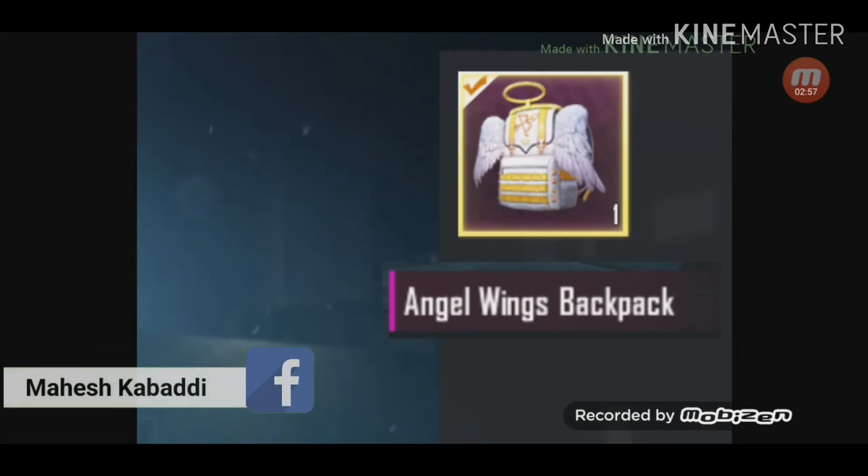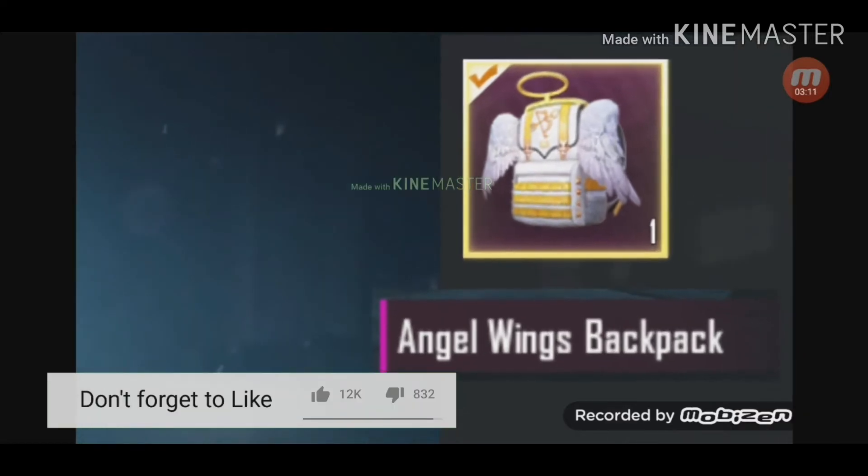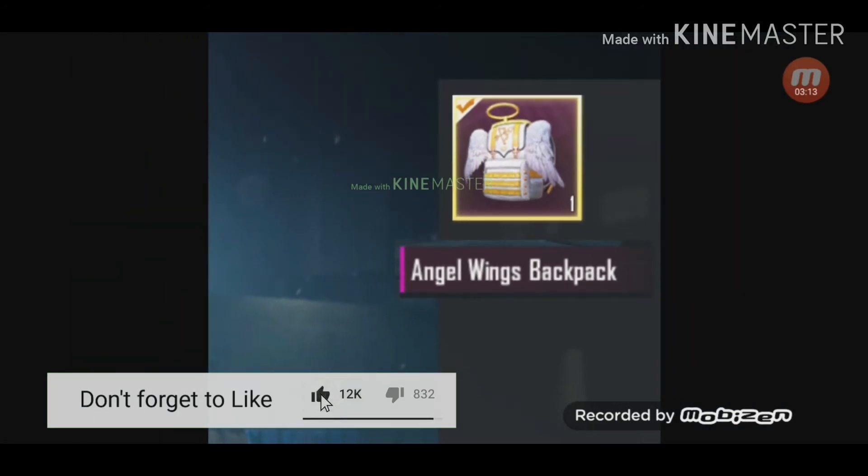And this is the new backpack skin which is going to come. Its name is Angel Wings Backpack. This backpack is related to the Winged Helmet I showed you just now. It is a legendary one with a white and golden finish with wings — it looks nice and cool.